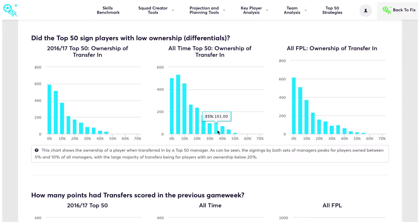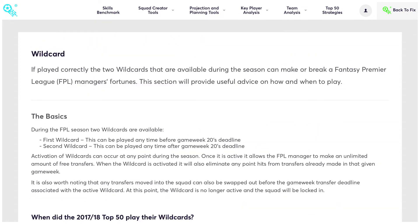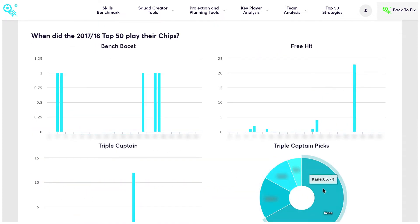Discover what type of ownership they looked for in their transfer targets and how many points hits they took. Learn how to get the most out of wildcards and exactly when to play each one, and discover the best strategies for using the bench boost, free hit, and triple captainship, as proven by the top 50 FPL managers.